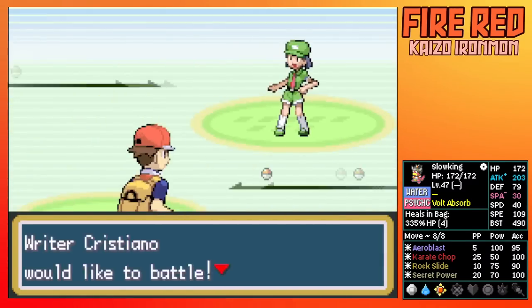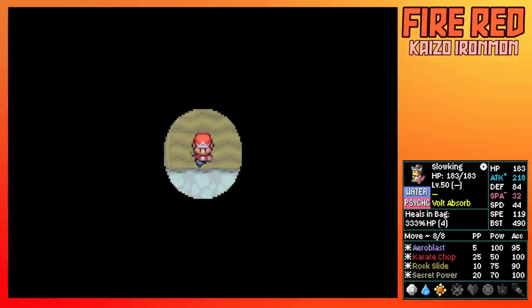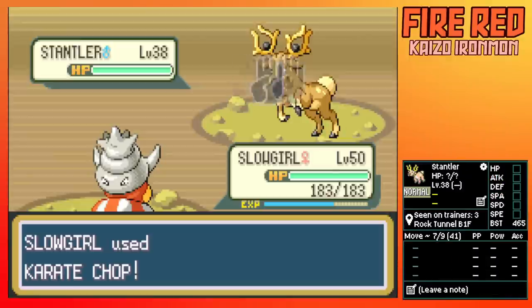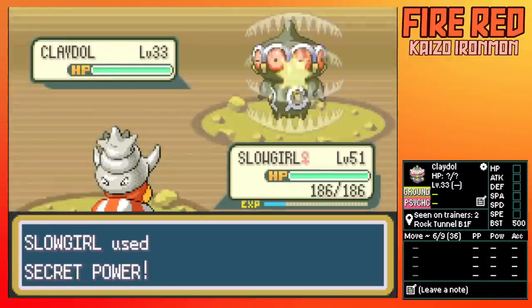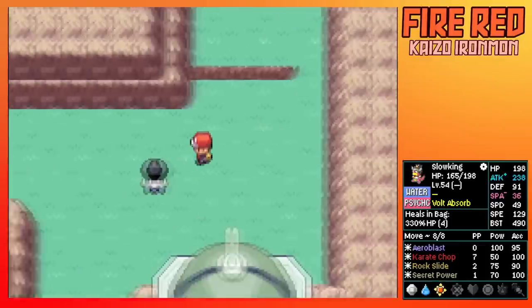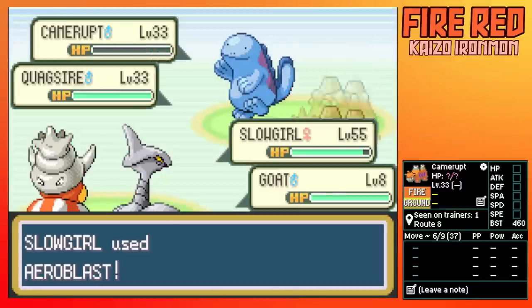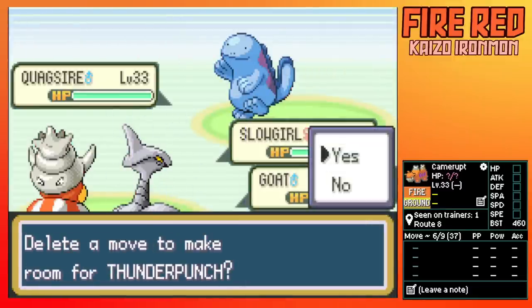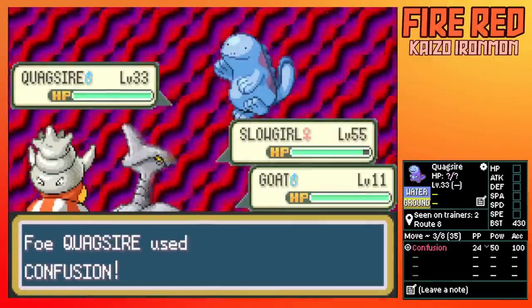We then head to Route 9, knock out some trainers, and acquire some items. Now we enter Rock Tunnel, which is a pretty big gauntlet. We knock out trainer after trainer as my accumulation of EVs and levels is turning Slowking into a bit of a beast, and we get out unscathed. We head to Route 8, run into a dull battle. My Skarmory is only here for HM purposes, and the rule is you have to spam Pokeballs with that slot, since essentially you're only allowed to be using one Pokemon.